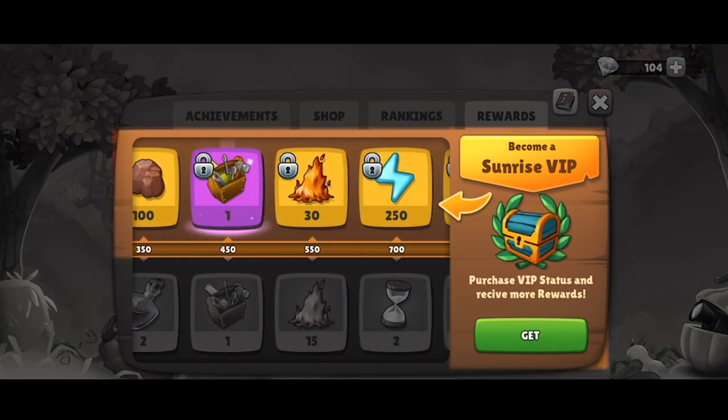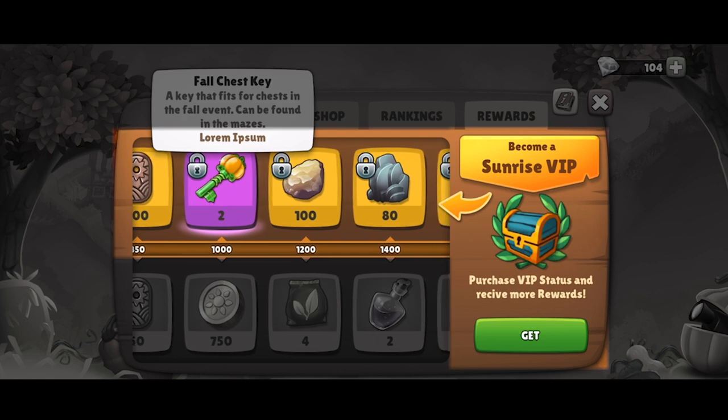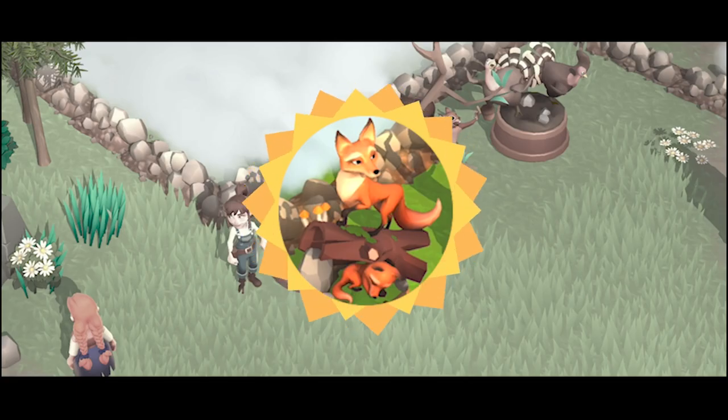By making a one-time investment, you can also become a Sunrise VIP in this event and receive even more valuable prizes in parallel — among them are a lot of energy, large amounts of resources, and unique buildings such as the fox statue, which gives you 50x15 energy when you collect it.